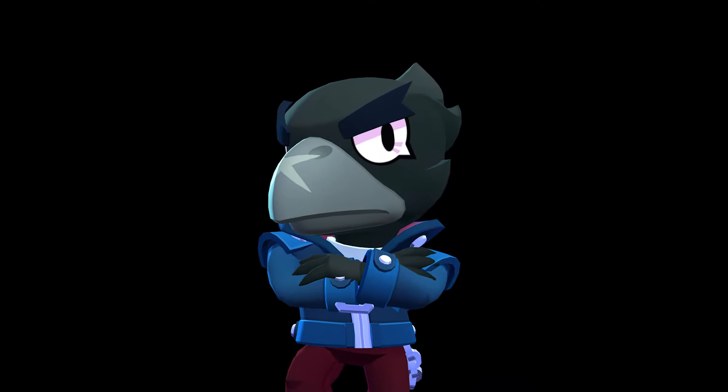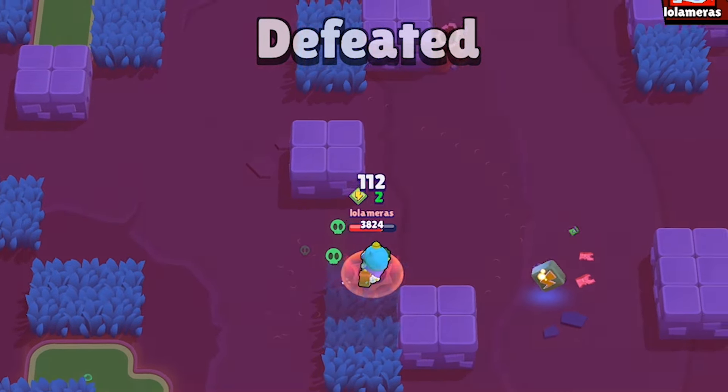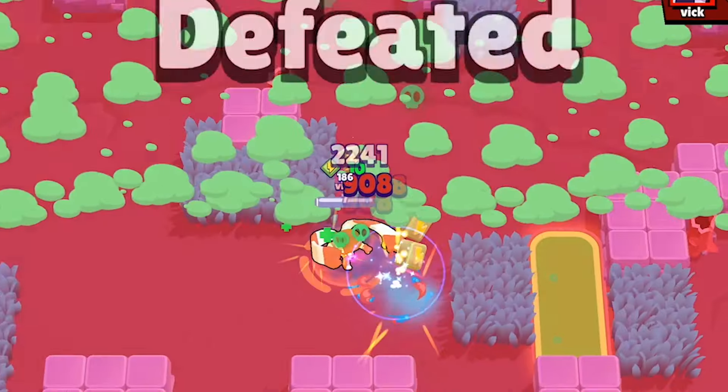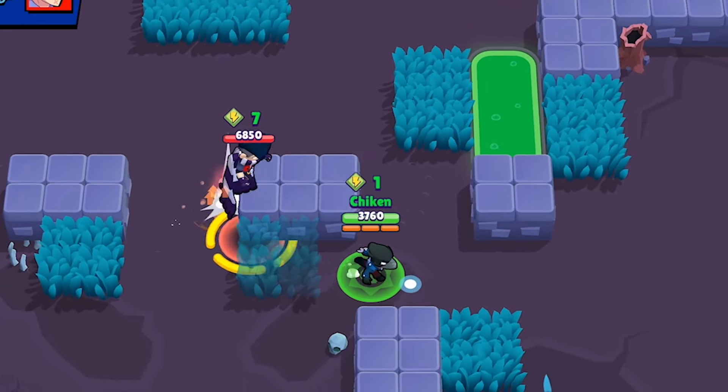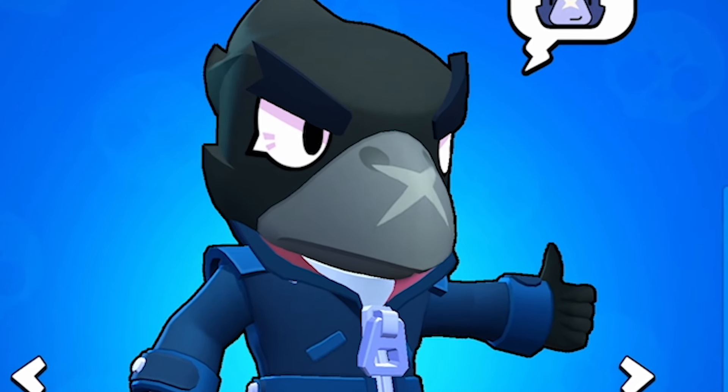Crow's entire character is built on something increasingly rare in this game: patience. Going in face first with Crow, you're gone. Jump into a bad situation with his super, gone. Get a little too confident while bush checking, believe it or not, gone. And today I'm going to teach you how to play him in 60 seconds.